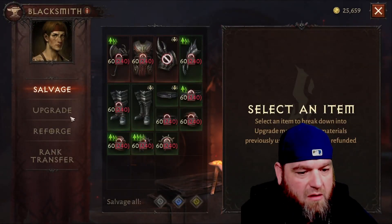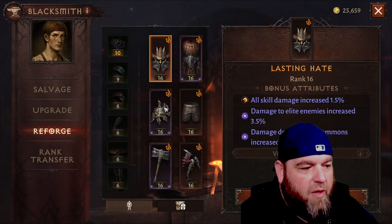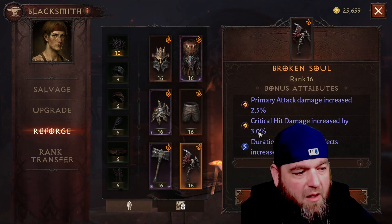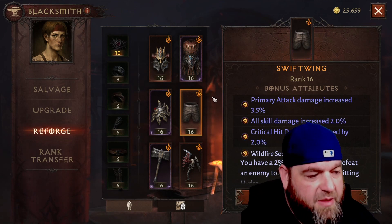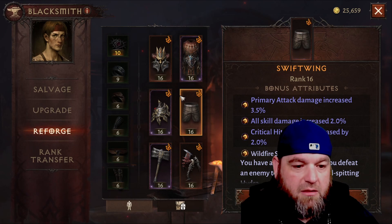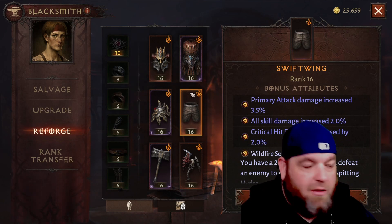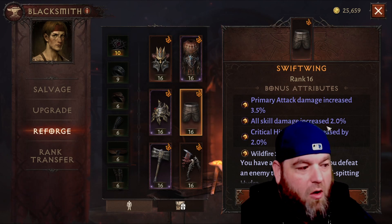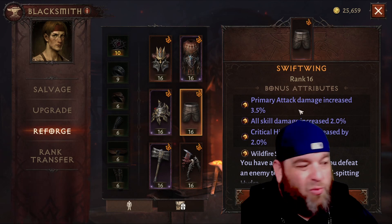I'll give you my thoughts on it. You can see I've broken up a lot of the sets I did have. I'm still running the Wildfire hydra just because the stats were actually good. The main takeaway after trying the family sets themselves: don't go for the family sets — go for the actual skills. All skill damage increase is definitely a good one to look out for.